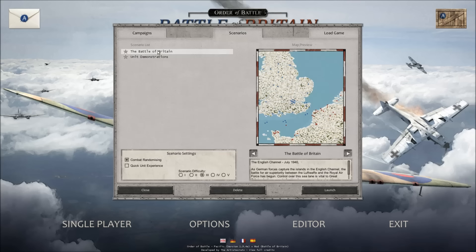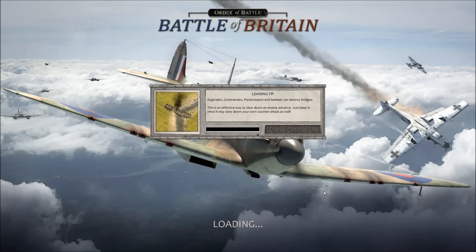Setting difficulty to level three of five — that seems right down the middle. Combat randomizing: war is unpredictable, combat outcome is slightly randomized and does not match the prognosis exactly — that is exactly what I'm keeping on. Quick unit experience: units gain experience much faster to allow acquiring elite units over the course of a single scenario. That might be fun for the Battle of Britain, but I'll leave it turned off. The English Channel, July 1940 — as German forces capture the islands in the English Channel, the battle for air superiority between the Luftwaffe and the Royal Air Force has begun. Control over the sea lane is vital to Great Britain both as a route for naval convoys and a natural barrier against enemy invasion.